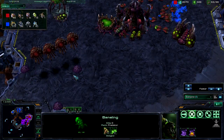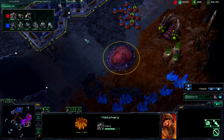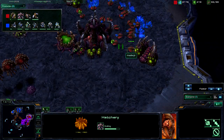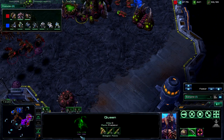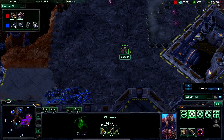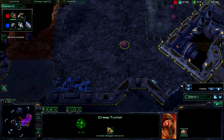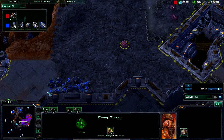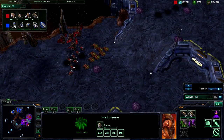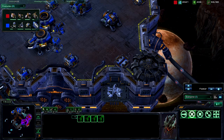He does not have Mutalisks out yet — but the first four Mutalisks are on the way. He is going for the expansion yet again. He needs to inject — look at that, 153 energy on the queen and he has not been injecting. The spawn larva stacks, man. He can now clearly see my army with a creep tumor in position. I wasn't able to take that out because I was out of position. Hatchery is out, two more Mutas are on the way — why aren't they in my base right now?